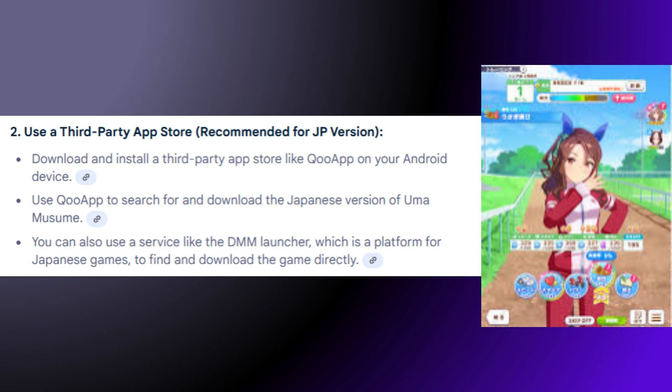Number two, use a third-party app store. Download and install a third-party app like Cool App on your Android device. Use Cool App to search for and download the Japanese version of Umamusume. You can also use a service like DMM Launcher, which is a platform for Japanese games, to find and download the game directly.